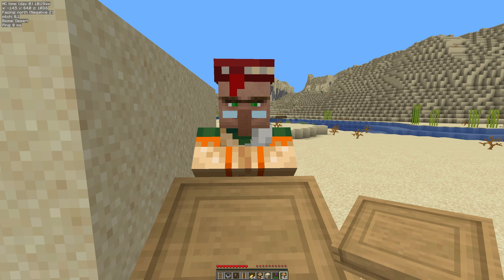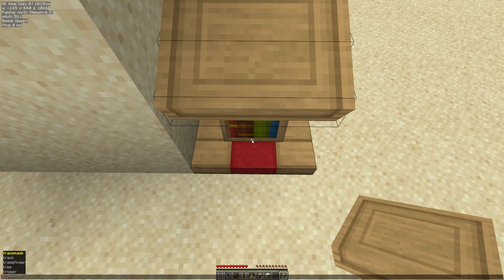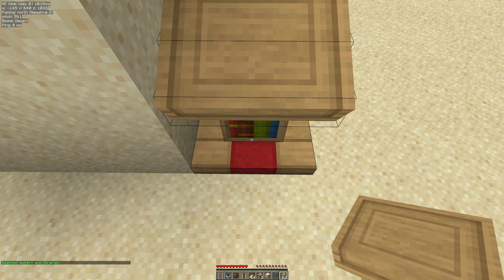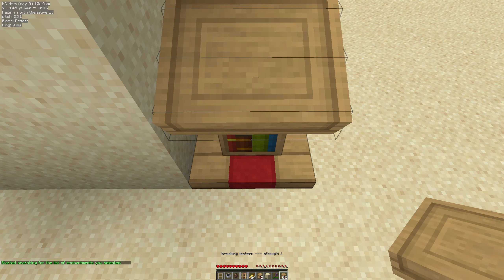Next step. Got our librarian, got our lectern. Hit the T key, do trade finder — this time we want to do select. Everything is good; it'll come up green, your lectern's down and the librarian is in range. The most common problem is the librarian's just a little bit too far away, so nudge them towards the lectern. With that done, we can then do the T key, do trade finder, and then do search list and hit enter.